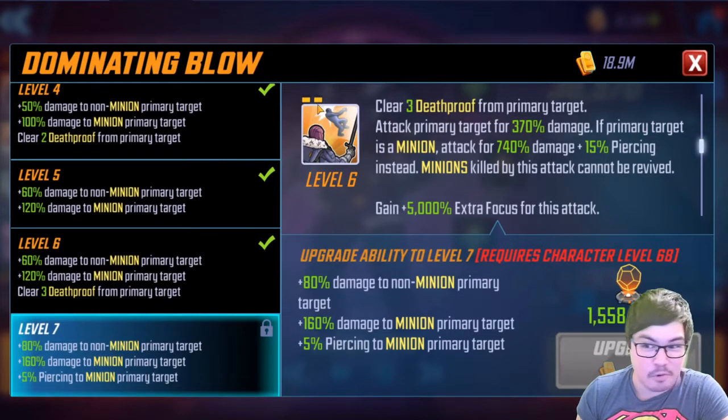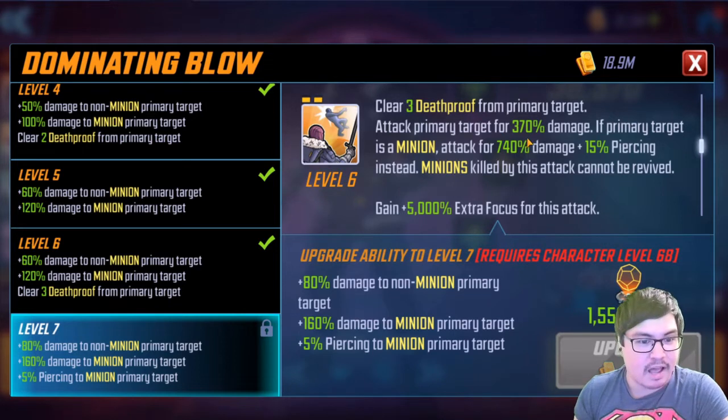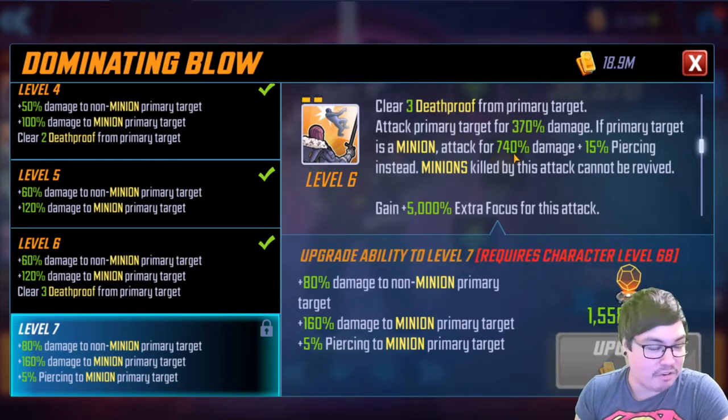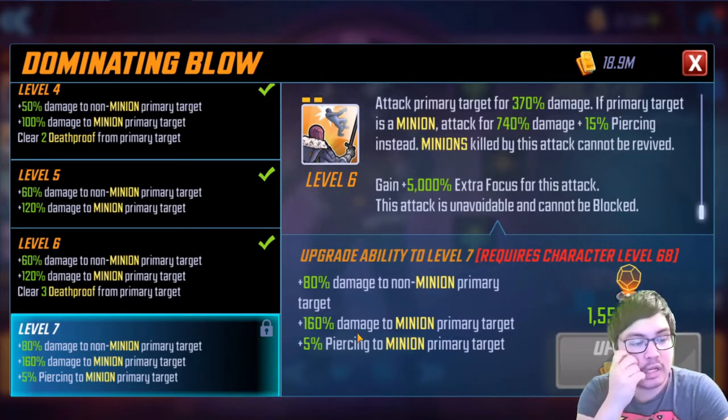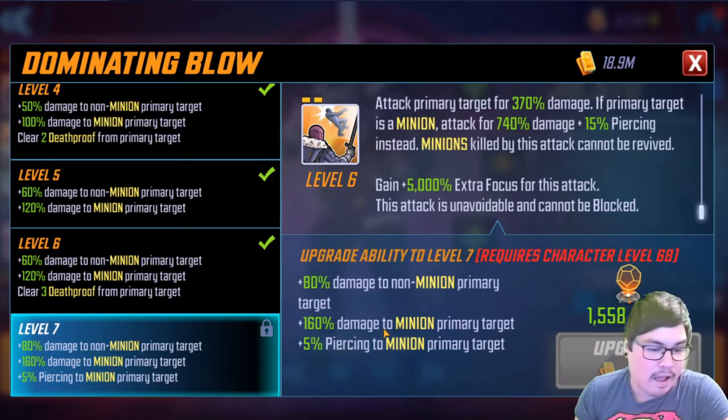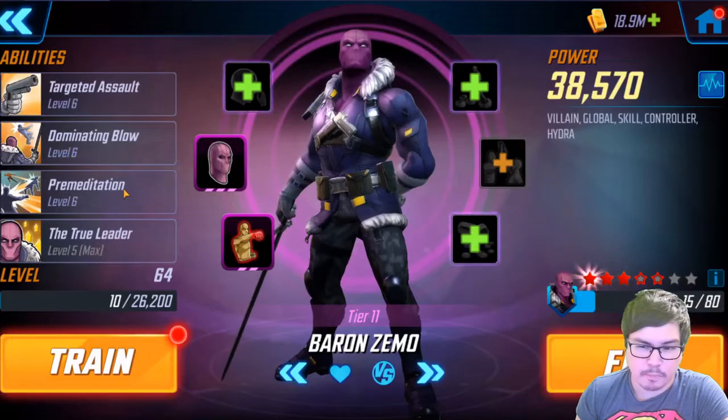Dominating Blow is amazing — it has a two ability energy cooldown, and I can't remember the last time there's been a two ability energy cooldown since minion characters. It clears three death proof from the primary target, attacks for 370 damage, and if the primary target is a minion, attacks for 740 plus 15 piercing instead — that's a lot of damage. Minions killed by this can't be revived. It gains plus 5,000 focus, is unavoidable, and cannot be blocked — it's really going to rip through almost any minion character.